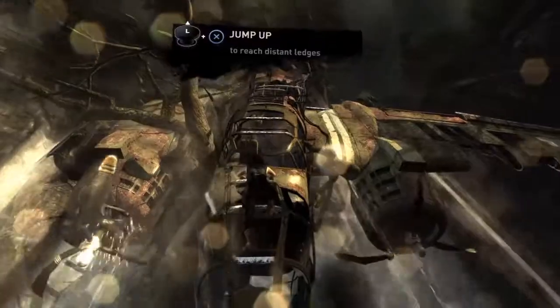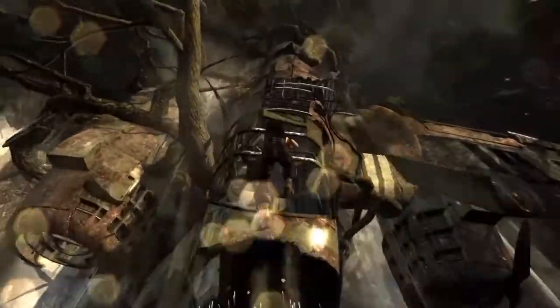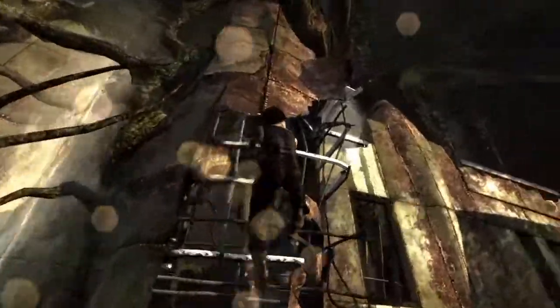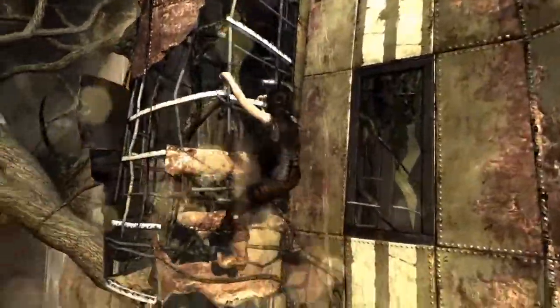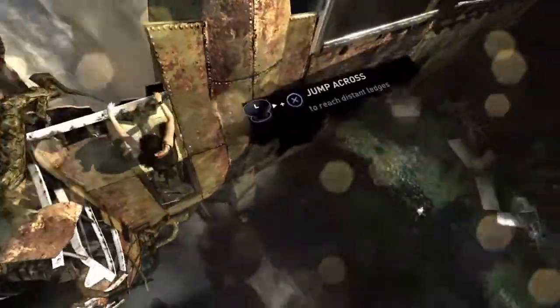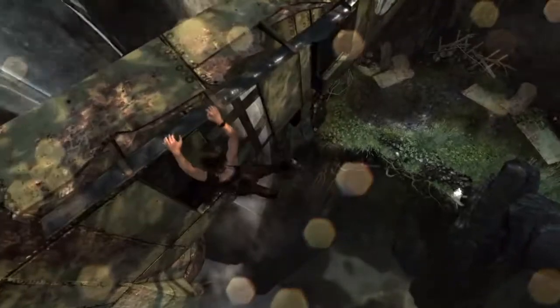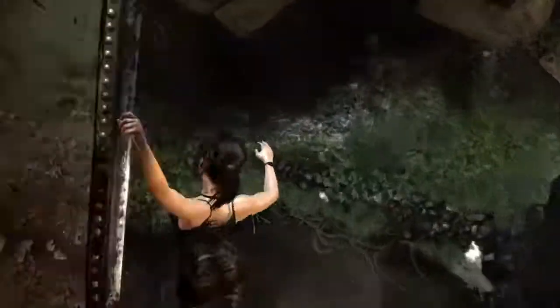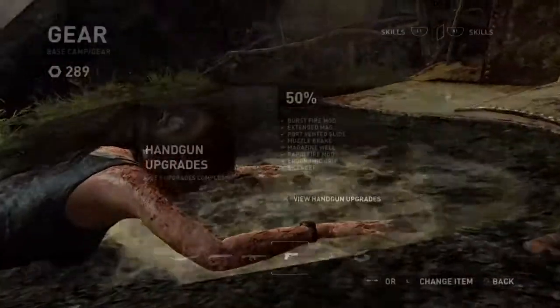The control system and the prompts are pretty good for what Lara needs to do. But one thing I want to take a quick glance at is just the detail. Have a look at the amount of detail in this rustic plane — it's corroded, there are bolt marks everywhere. You can even see down to the platform where the grass, the stones, and the wood are. You've got to pay attention to how much detail there is.